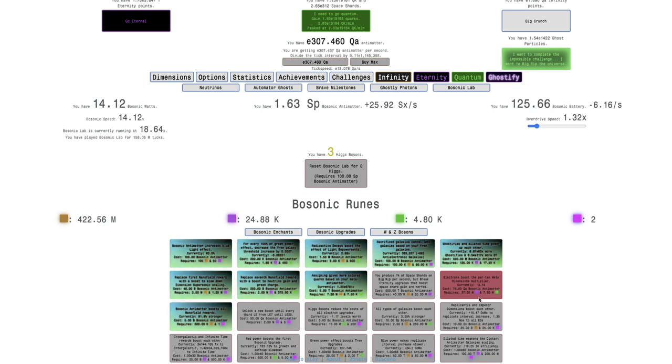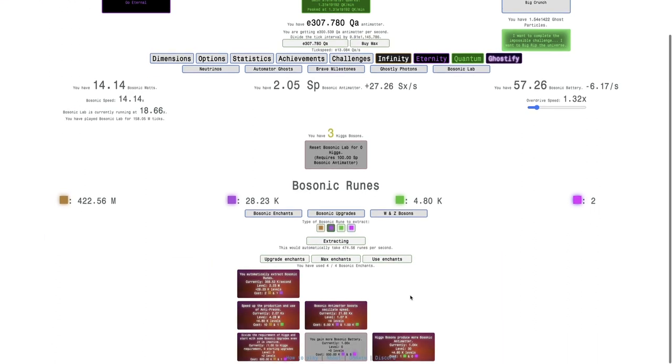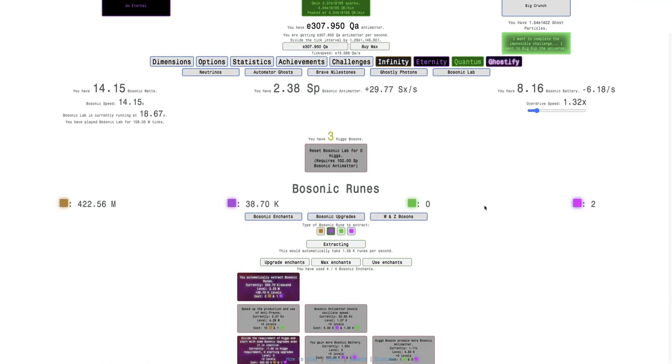I don't even have the 'you gain 1% of space shards on big rip per second' upgrade, so I probably should get that, or I could just wait for enough bosonic antimatter. This is probably a good amount of levels, so I will max this — it's actually not that good. But I guess it'd increase my bosonic antimatter production by 6 or 7%.